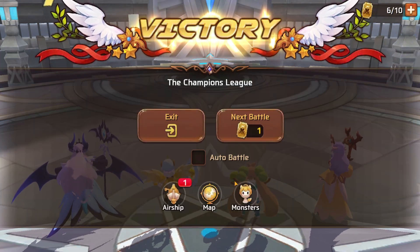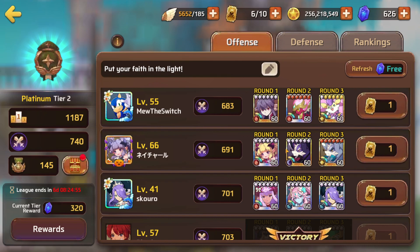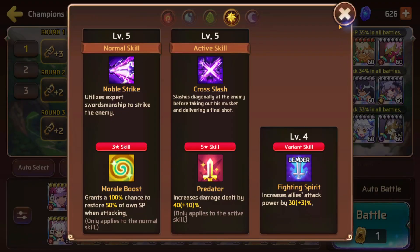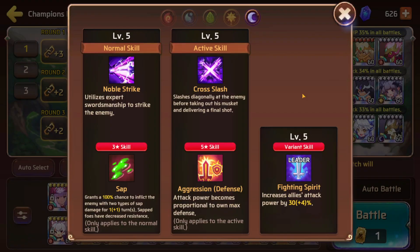That bottom team would have been interesting — all wood astromon, which are generally pretty good, but you don't see a lot of use for them. Why do you have this? Oh — Hunter. So Valkyrie isn't going to do a lot here if they're gemmed properly. Look at this middle team — this is actually a little disgusting. In theory I should win the top row, and then the middle one will be funny. What do you got — sap and aggression? Well, we're just sending it.